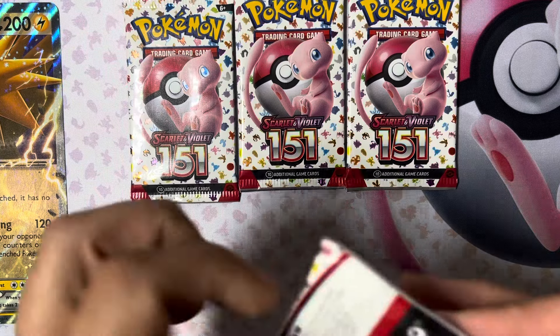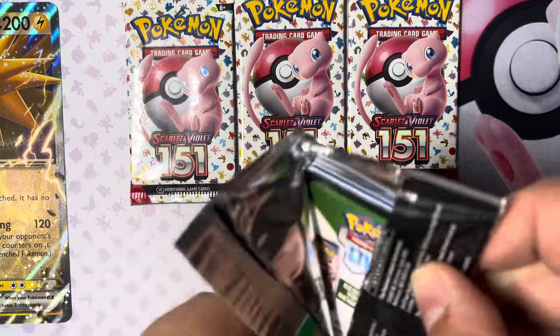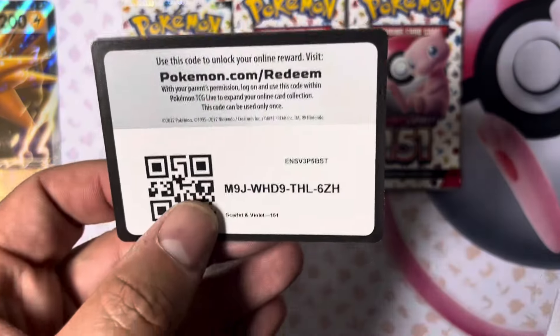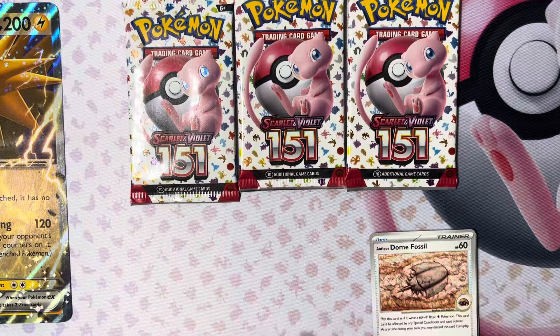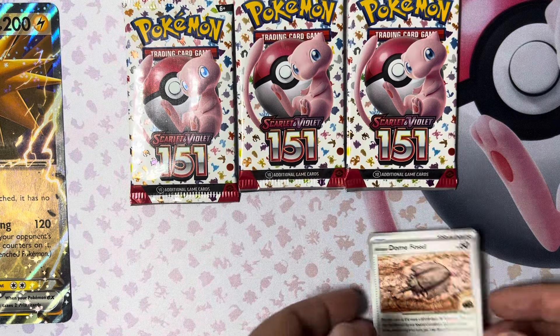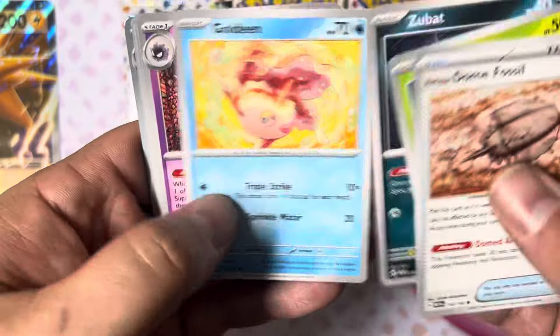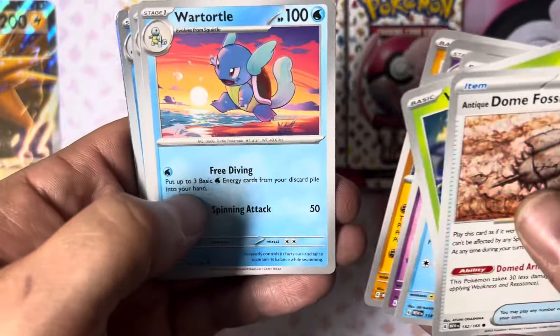Let's crack a couple packs — maybe we'll hit some Charizards, or Charmeleons, or Charmanders in the character rare. As I drop the wrapper, here we go — we want to see the goodies, that's what we want to see.